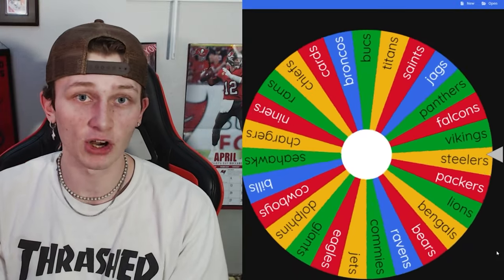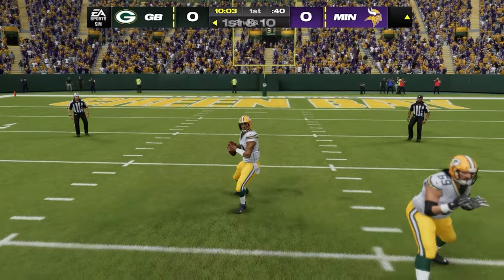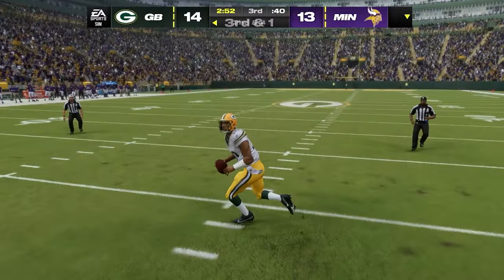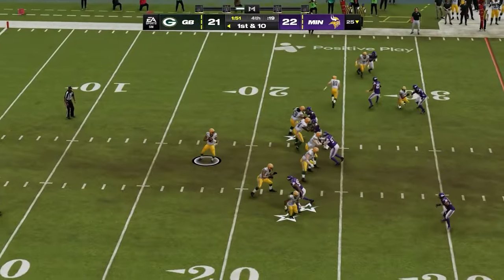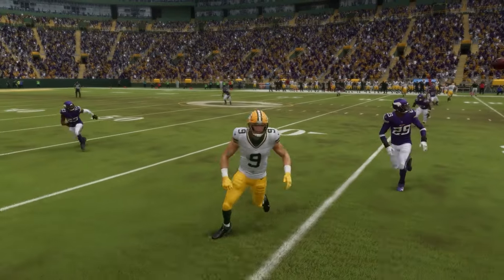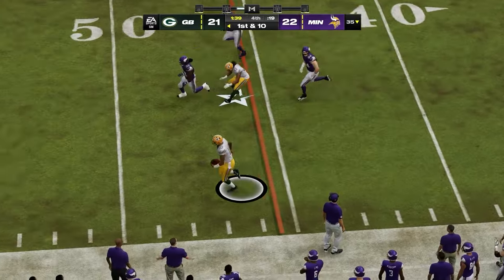The wheel lands on Kirk Cousins and the Minnesota Vikings, heading east into Green Bay to face Jordan Love. Very interesting to see what Jordan Love can do in his first season as a starter, and so far he's doing pretty good. Heading into the fourth quarter with two minutes to go, down by one, he throws a laser to Christian Watson then scrambles for a massive gain. Love is balling right now, taking what the defense gives him, and the Packers hit an insanely deep field goal somehow.